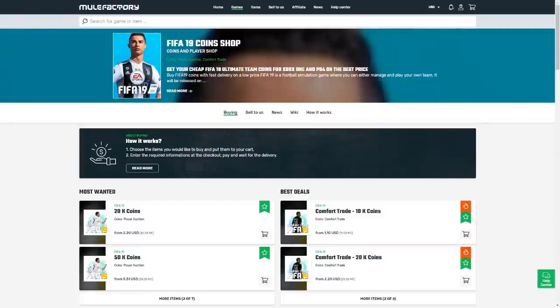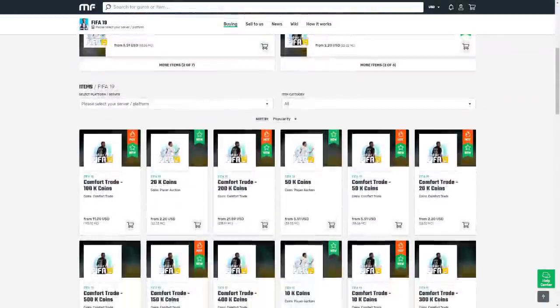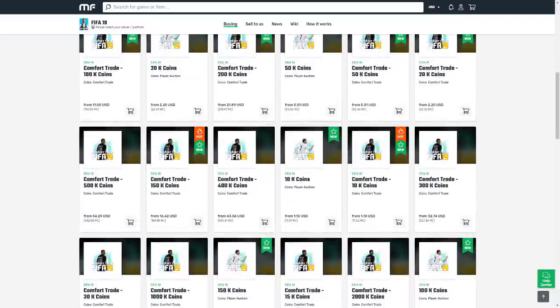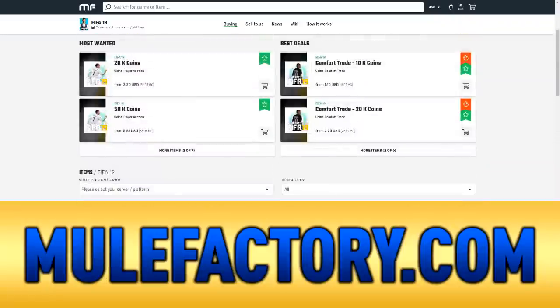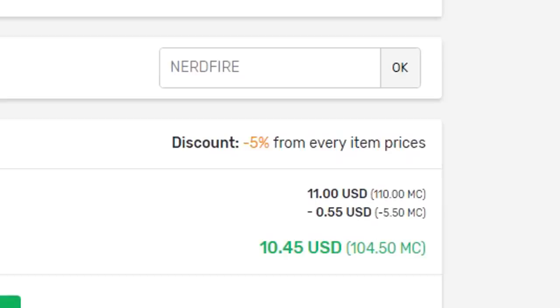From the goalkeeper upwards, using a different letter of the alphabet in each position to build a team, then use it in FUT Champions. If you want safe, cheap and reliable FIFA 19 coins with 24/7 support and 100% safe comfort trades, head over to MuleFactory.com and use the code NERDFIRE at checkout to get a cheeky 5% off any order.